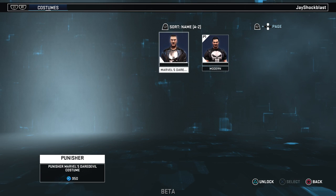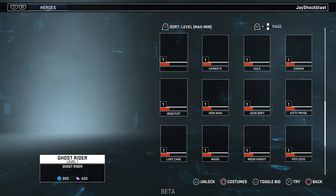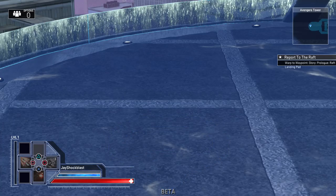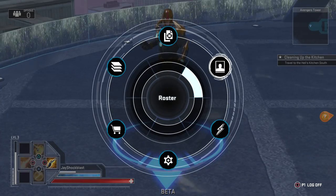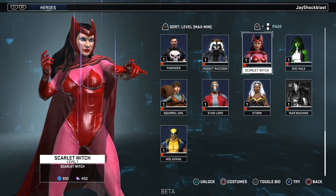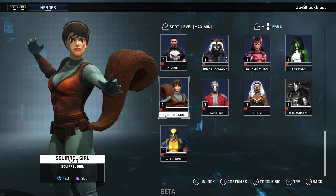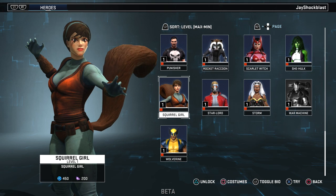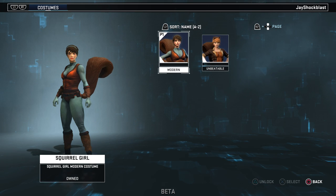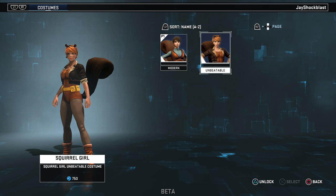Punisher has his Marvel's Daredevil costume. Next we have — as the presenter jokes — the worst character in all of Marvel Comics, the very beatable Squirrel Girl. She is very cheap, which is not surprising. She has her modern costume and her Unbeatable Squirrel Girl costume.